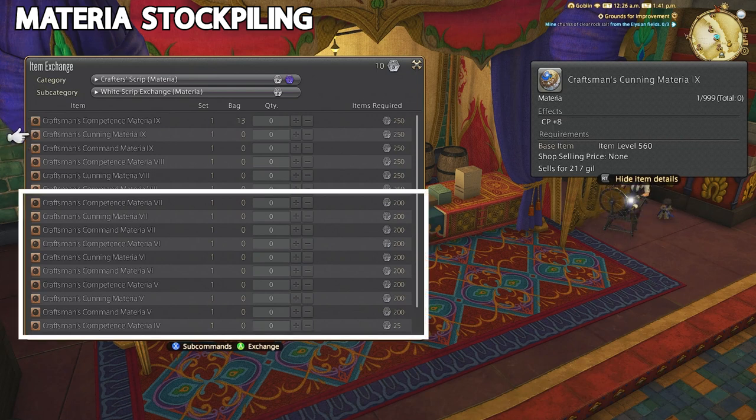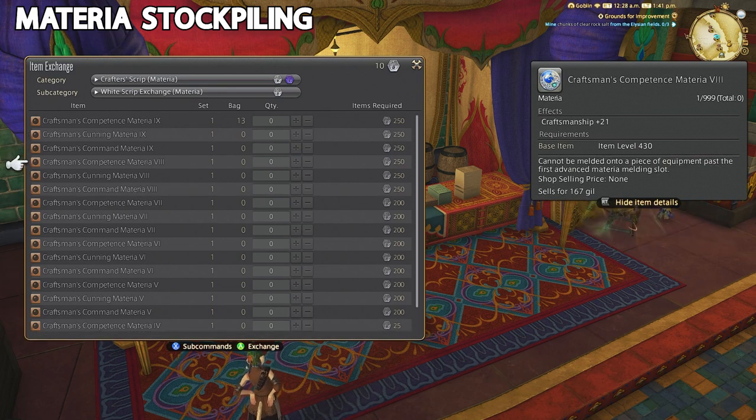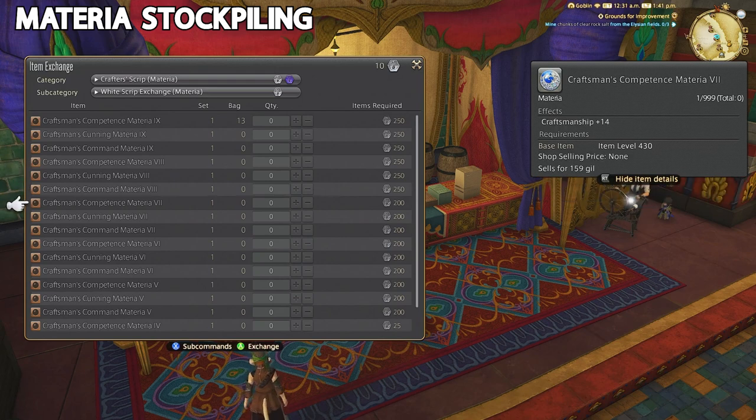You can gain materia a few different ways. Spirit bond farming — getting stacks of level 89 mats and quick synthesizing them, then extracting materia from your gear. This is a specific build and if you want a video on that let me know. Ash10 already has a good video on it. If you have nothing else to do in game, this is a valid method.